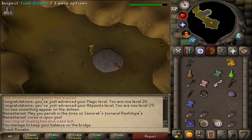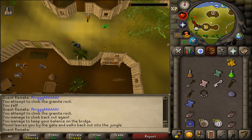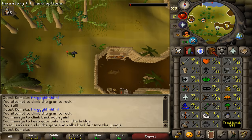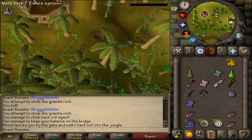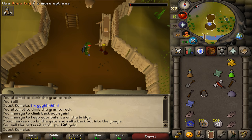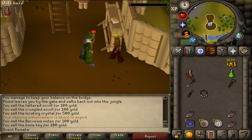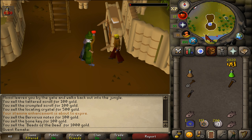Speak to the spirit and congratulations — you have completed the Shiloh Village quest! You are awarded 2 quest points and 3,875 Crafting experience, access to Shiloh Village, and access to the gem mines. In the northwestern corner there are gem rocks requiring 40 Mining and an enchanted glory. You can also travel between Brimhaven and Shiloh Village by cart, paying Vigroy, and vice versa. You can sell all the quest scrolls and items for around 1,900 GP. This was my quick guide of Shiloh Village — hopefully it helped! Subscribe, rate, and comment.